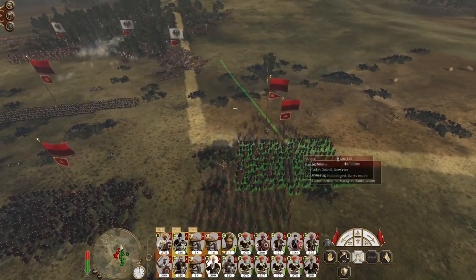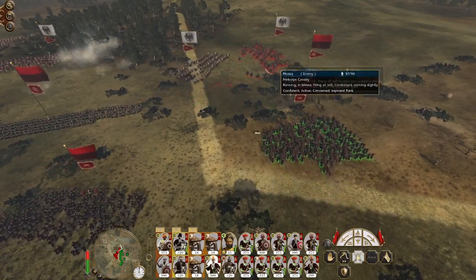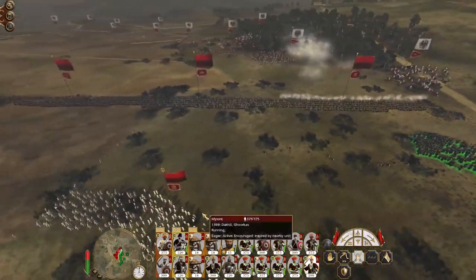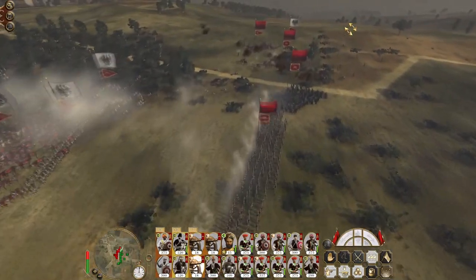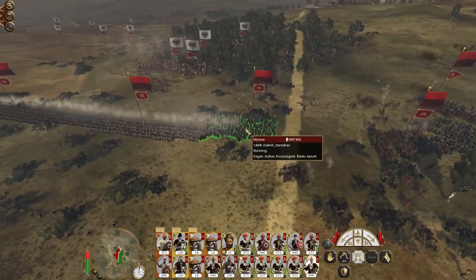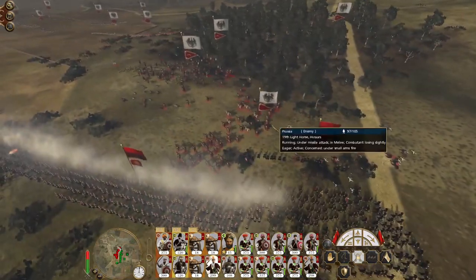Kizilbash cannot form square so they are probably — oh, they're going to make it. Core cavalry — basically I'm committing my melee wing against their cavalry force, which is a good trade. I'll push my dervishes right the way up and my dervishes knock out the Freikorps cavalry.